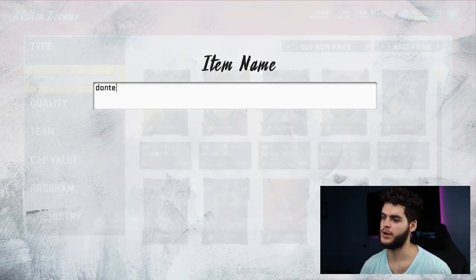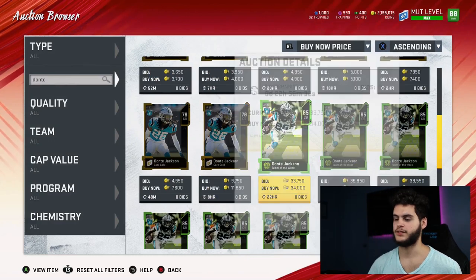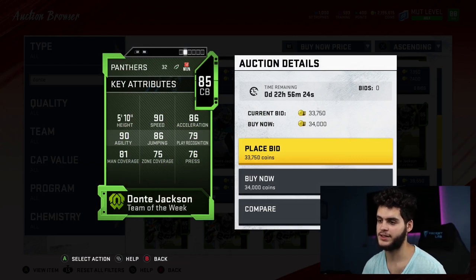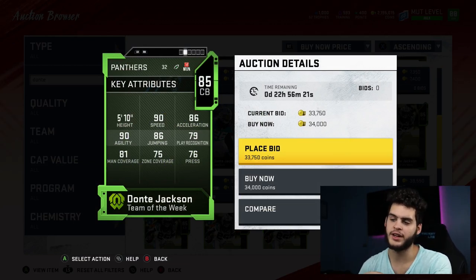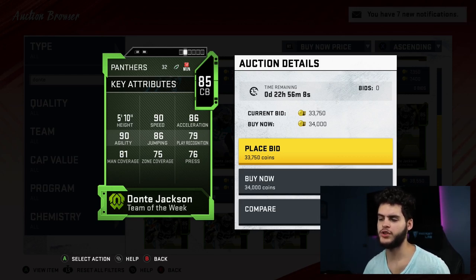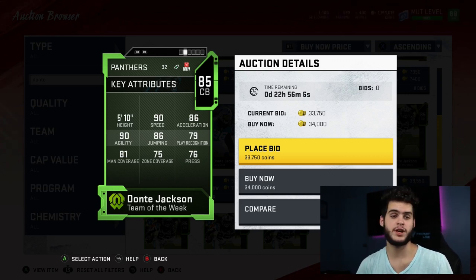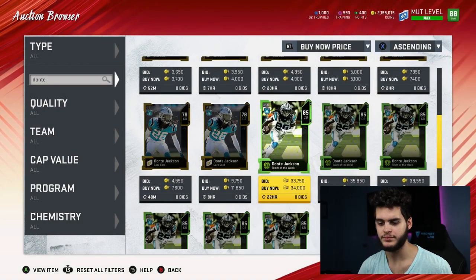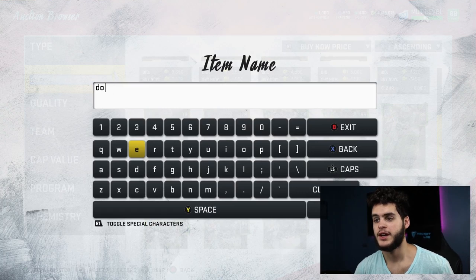Next on the list, making it for the second time in a row, is Dante Jackson. He's 5'10" with 90 speed, 86 acceleration, 90 agility, and 86 jumping — an athletic combine freak for just 34k. He comes with 81 man coverage, which matters right now because the meta is blitzing man coverage. You need initial speed so you don't get burned off the bat, and he has enough man coverage to stay with receivers if you have a good pass rush.